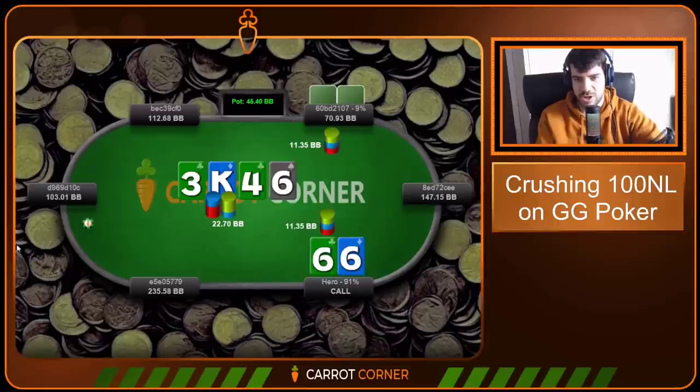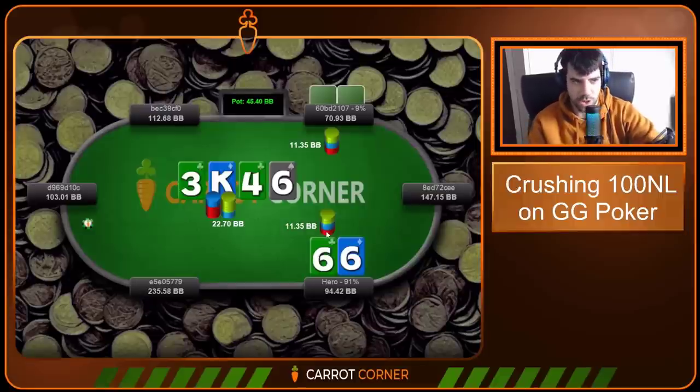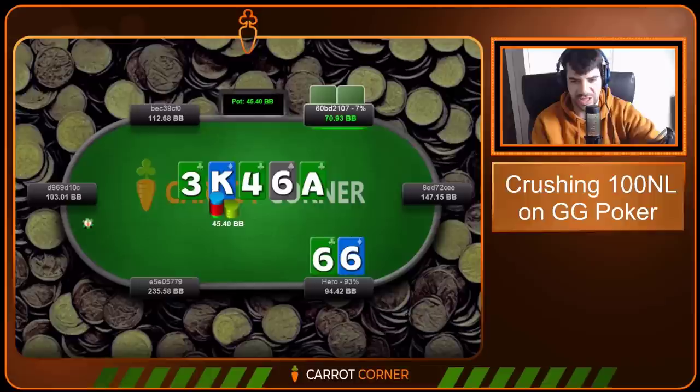Villain goes for a half-pot bet, we decide to call — this is by far the best play at this SPR, just leaving stuff in villain's range. Normally when the SPR is low in a 3-bet pot, you want to play in this weird counterintuitive way where you fast-play like King-Queen and Ace-King — jam those hands on the turn — but you slow-play your sixes. This is the way it goes in a lot of 3-bet pot situations.